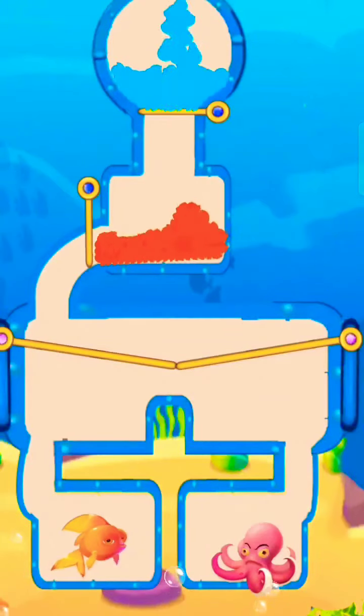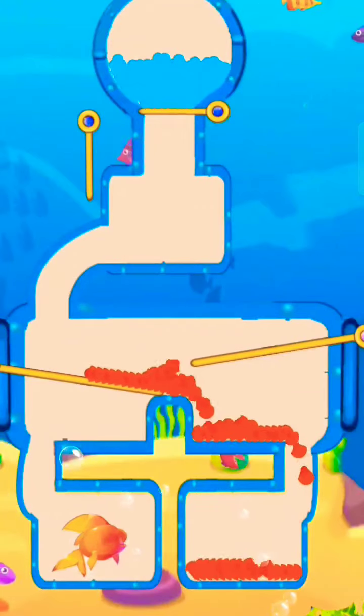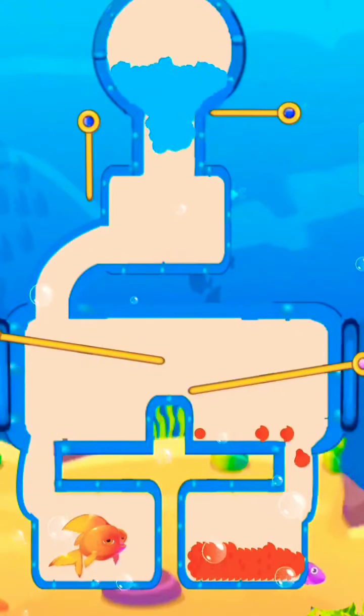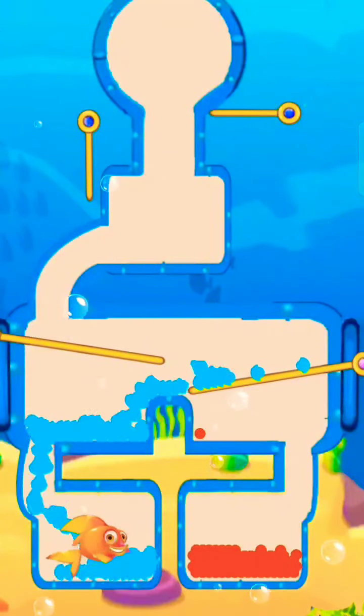Drag the pin to make your way to the octopus. Here lava goes to the octopus. Now release water to make your way to the fish chamber. Here we save the fish.